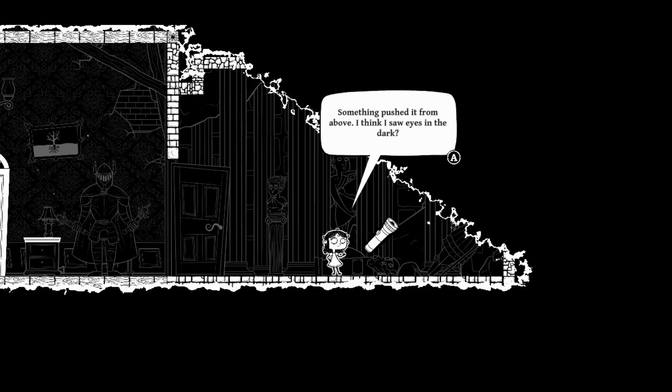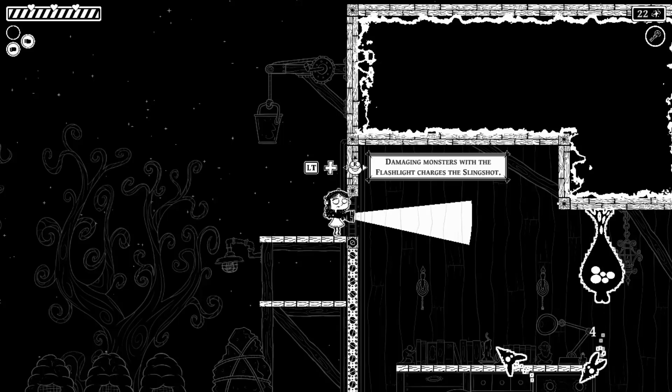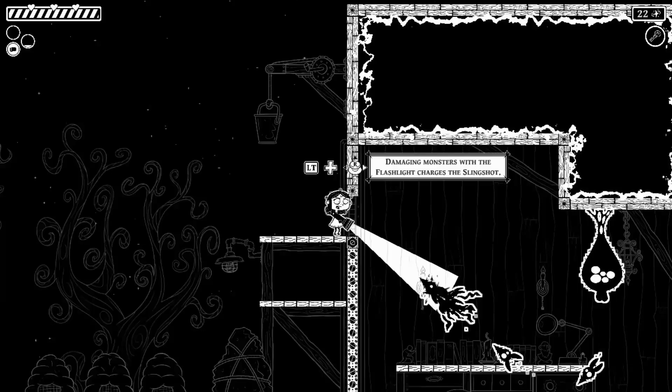This game is a roguelike, meaning every time your character dies, you have to start all over from the beginning. Your character is Victoria. She's searching for her grandpa. She has a flashlight to damage the shadow creatures, a dash move, and a slingshot that fires grenades of light.